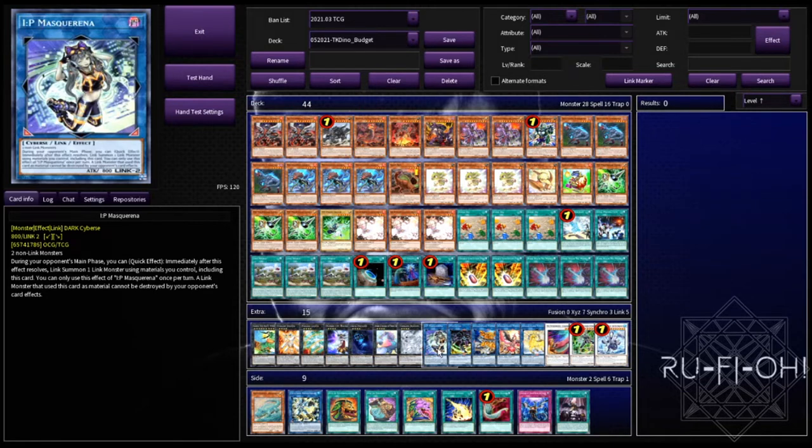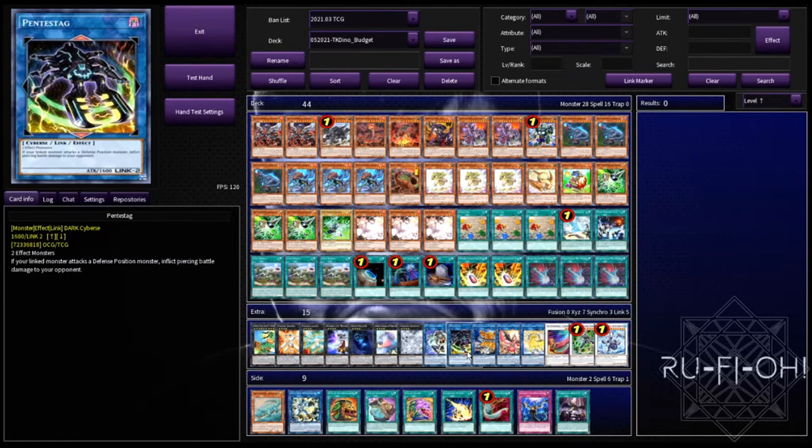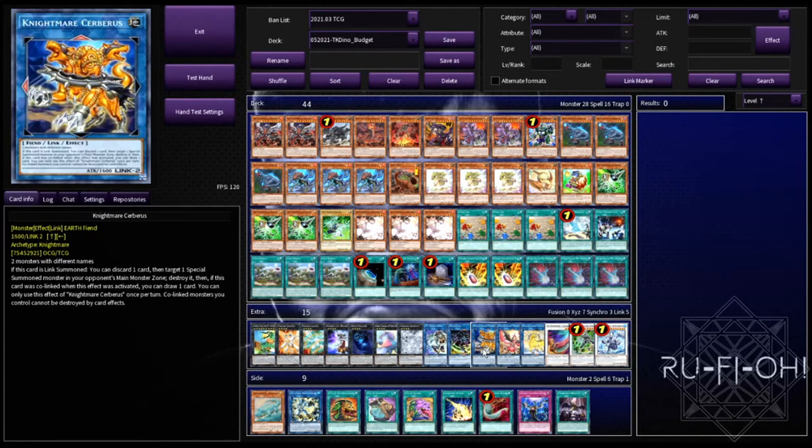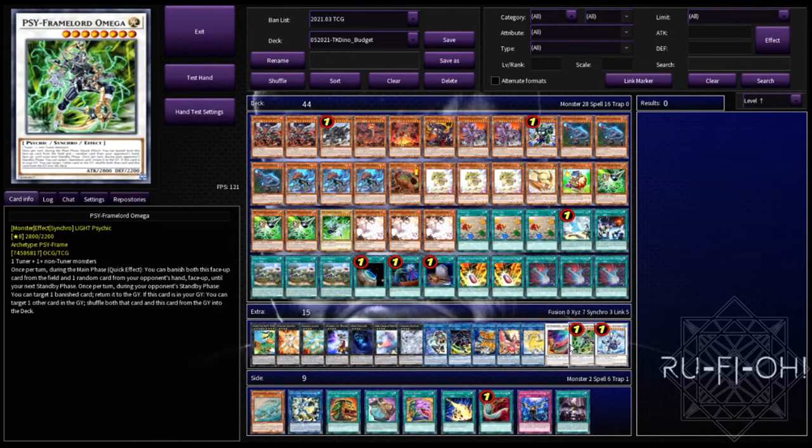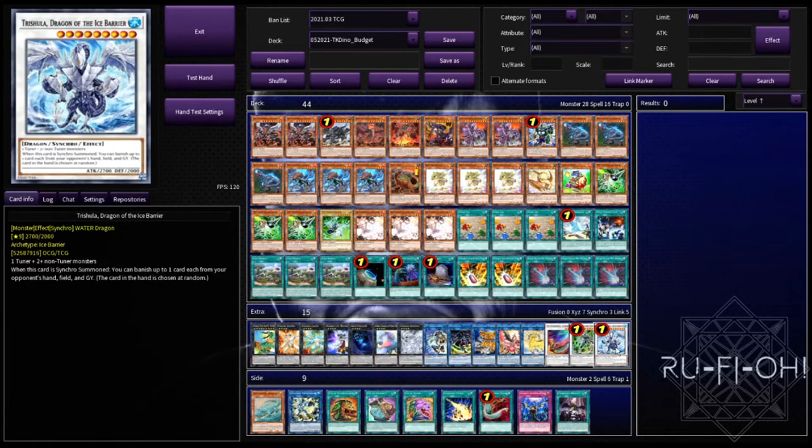IP Masquerena in here to go into any of our interrupts. Pentestag for Ultimate Conductor Tyranno — it's absolutely hilarious. Not only can you do the thousand damage option, but you can just deal piercing with every single attack. Cerberus, Phoenix, and Unicorn are for IP Masquerena and just good generic utility. We have a single copy of Chamblerlain of the Spellbooks — if you wanted other options you could consider Borreload Savage or Accesscode Talker, but on a budget Chamberlain is nice and easy to summon and can be a win button. Running Omega because we run the package, so why not. And Trishula — ripping apart your opponent's board, hand, and everything along with it is absolutely insane. It's level nine so we can rip a card from our opponent's hand and overlay into a Rank 9 if we have the ability.